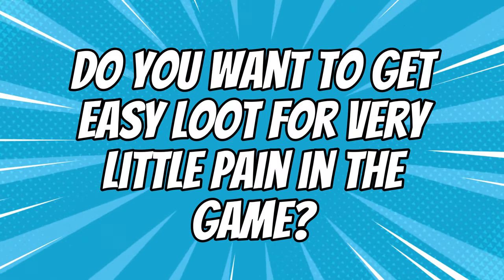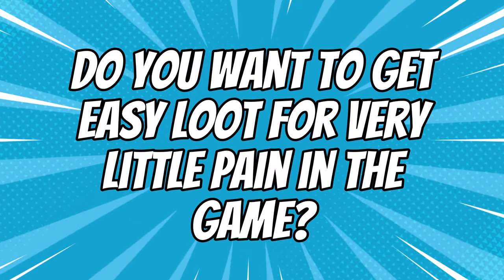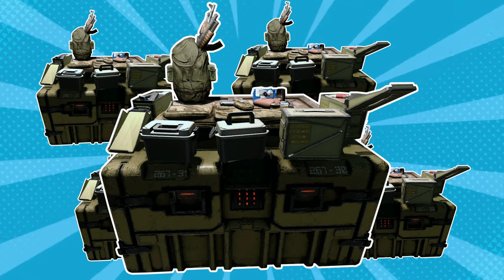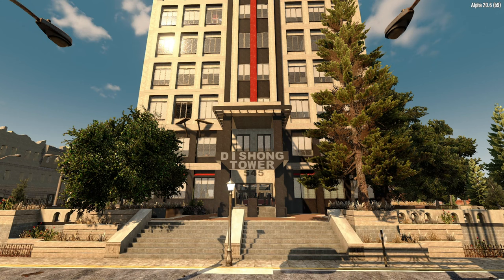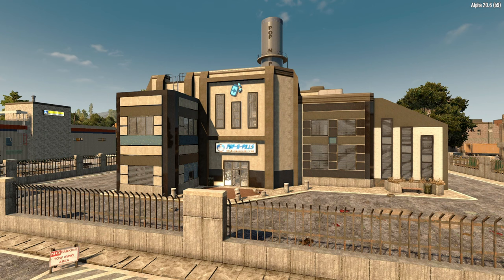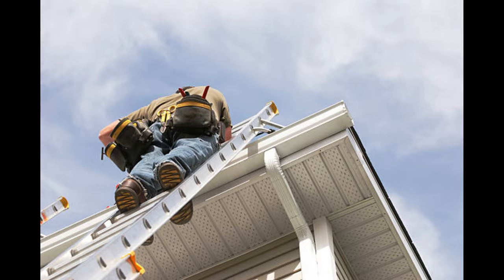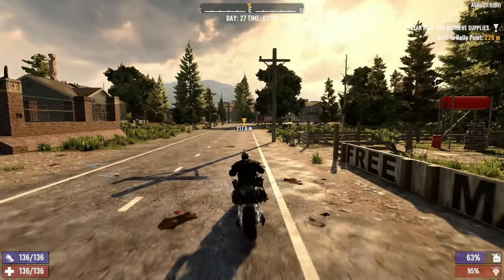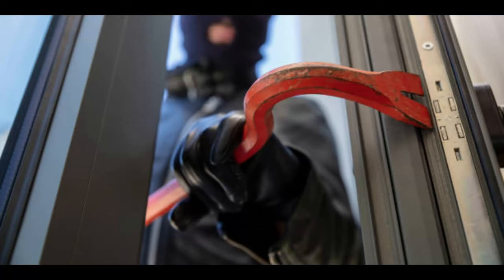Do you want to get easy loot for very little pain in the game? The easy places to loot are not the tier 5 ones you obviously think of when you first play, like the dish on tower or even the popping pills, because some of these are quite difficult to get to. There are some that are easy — you just need to get up on the roof and grab all the gear. These are ones that, if you're passing, you can just quickly nip in and loot.